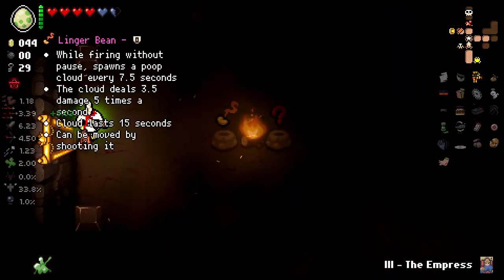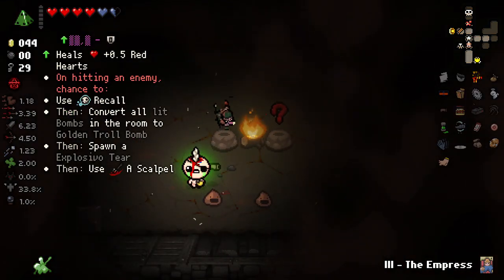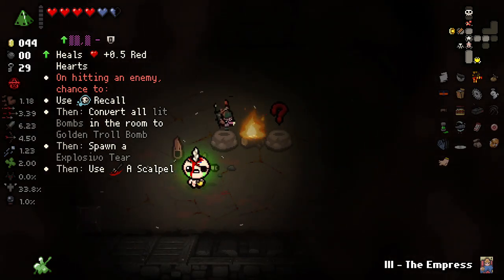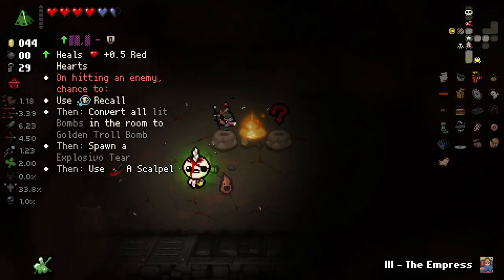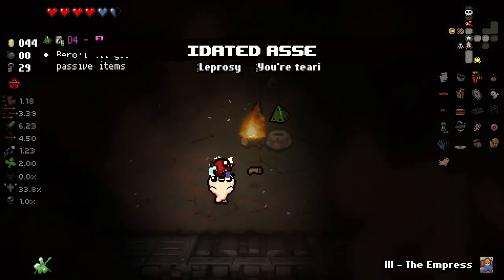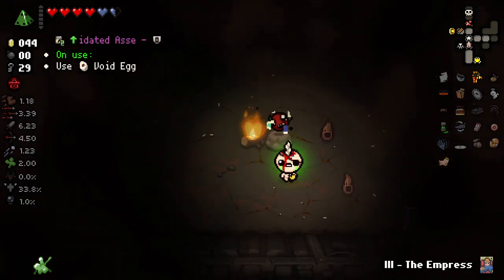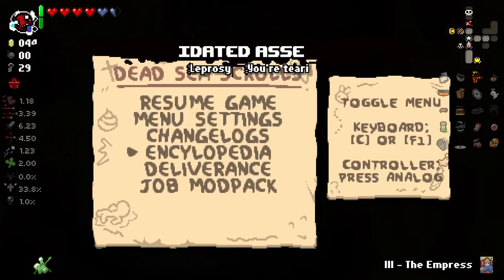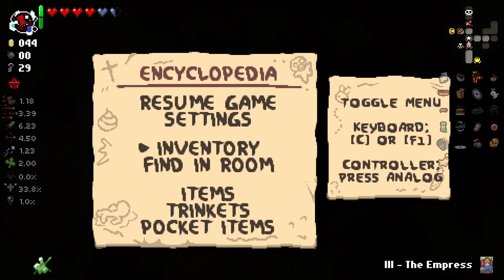This room is laggy. Linkerbean? I don't think so. Let's glitch it. Right — heals heart. On hit, chance to use recoil, then convert all lit bombs in the room to golden troll bombs, then spawn explosive tier. Or do we take the random glitched item that we know nothing about? But of course we do. We got the D4. On use, use Void Egg.